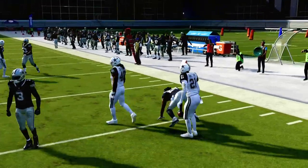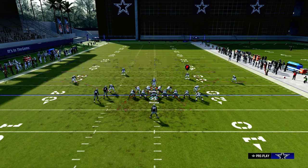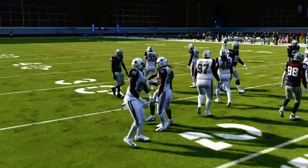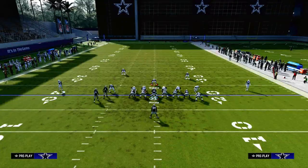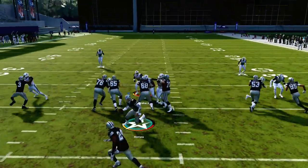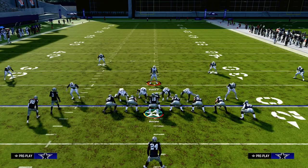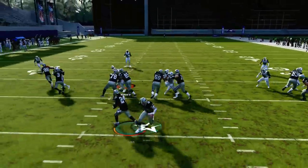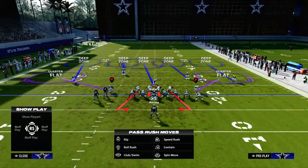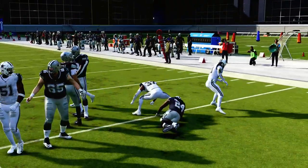Essentially, the use of QB contain combined with the curl flats on the outside means that when they run stretch, they're going to eat those double teams — see how the defensive end is getting double teamed on both sides of the stretch run. That frees up the linebackers and specifically your user. The best way to stop the run with your user is to not blitz your user. You want your user on a zone, because the offensive line won't react as well to your user defender. You can basically fill the gap, and it's really hard for them to run stretch. That is why this is such a good and effective defense against the run.